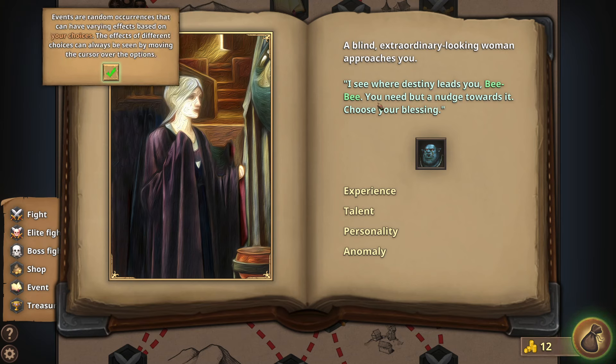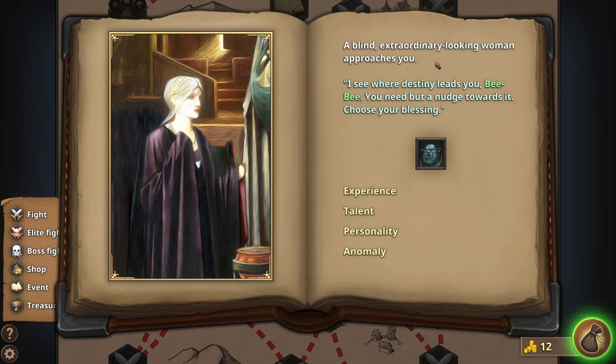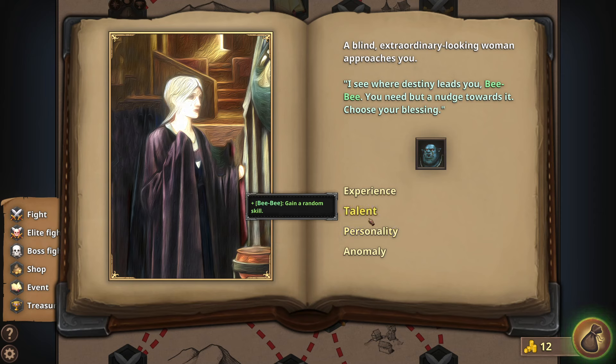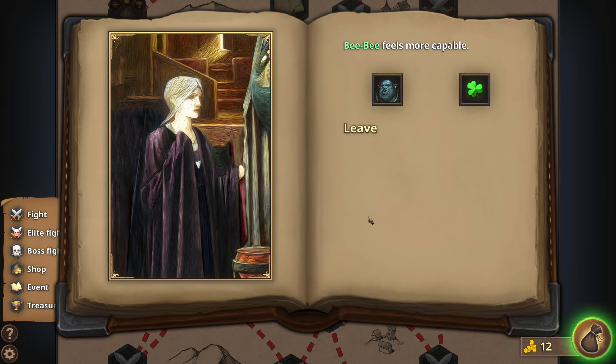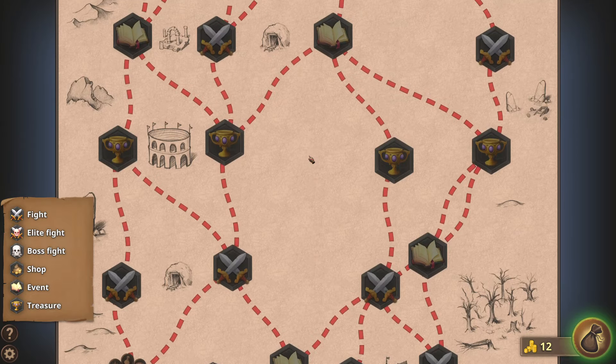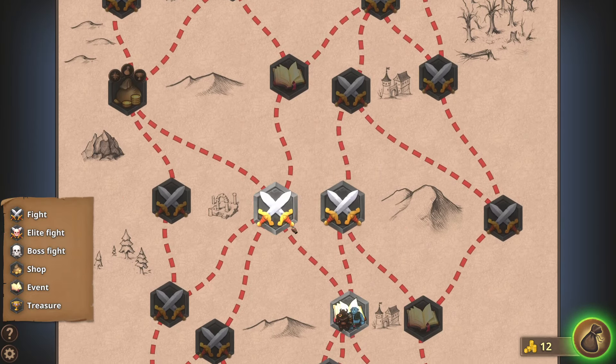Events are random occurrences that can have varying effects based on your choices — the effects can always be seen by moving the cursor over the option. An extraordinary-looking woman approaches you: 'I see where destiny leads you — you need a better nudge towards it.' Choose your blessing: experience, 200 XP against a random skill, random perk, replace racial skill with another from a random race, random perk, or random skill. That seems positive — let's go for the route that gets us the most books.